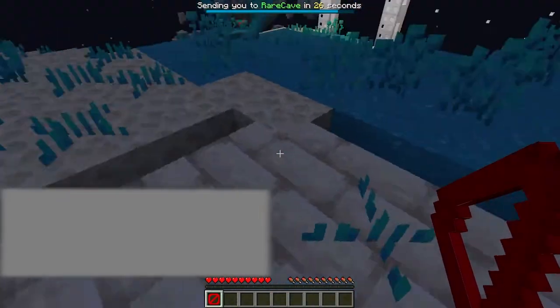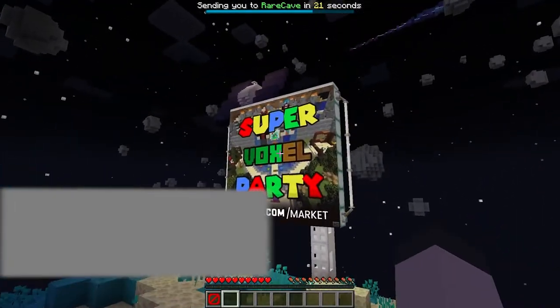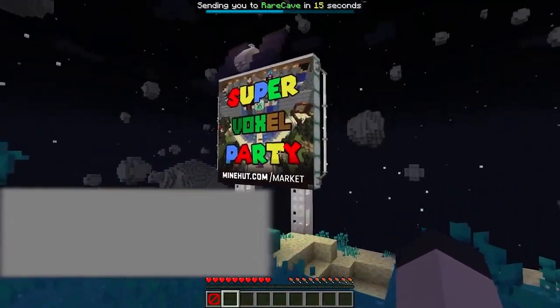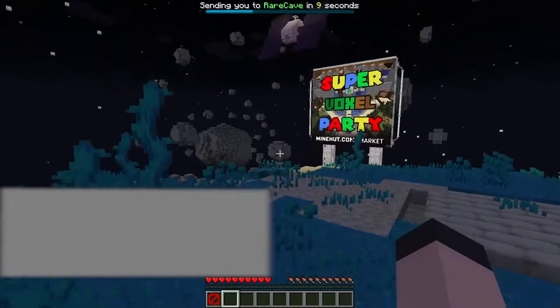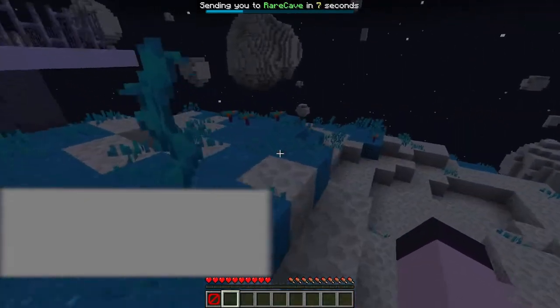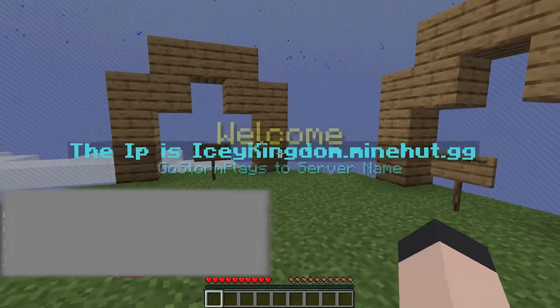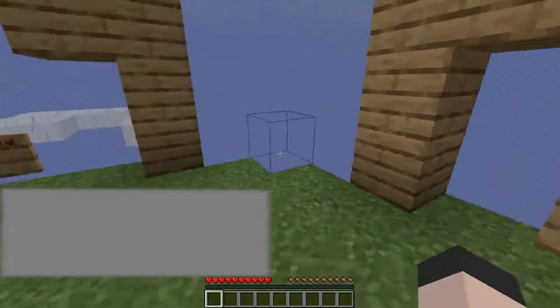Some of these servers do have whitelists. Supervox, super voxelparty. What is this? Is this supposed to be like a Mario Party thing? Is it a texture pack? No, that's not a texture pack. Welcome to a ghost store place to serve our name. Ant farm.